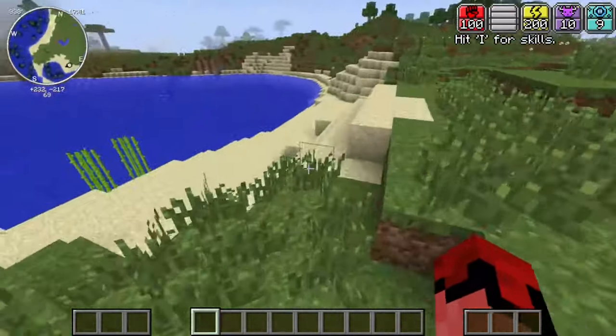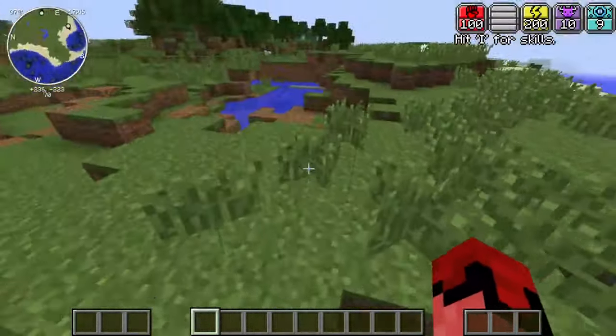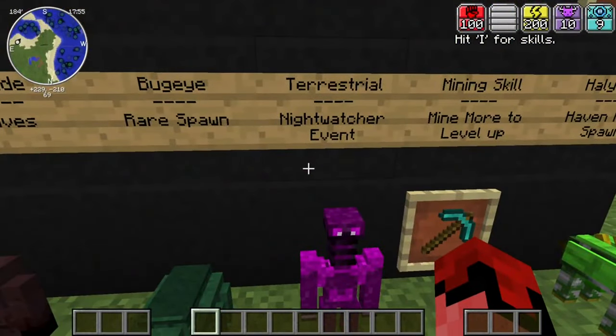Next up is the Terrestrial, which spawns during what I call the Night Watcher event - because that's when Night Watchers spawn. If you see Night Watchers out at night, you know that the Terrestrial has a super rare chance of spawning. When you kill it, a huge portal spawns right above it, which is really cool.